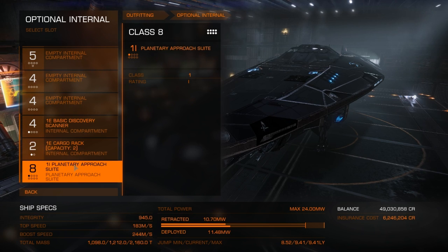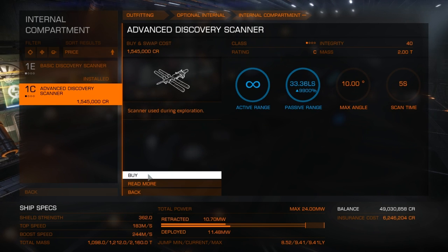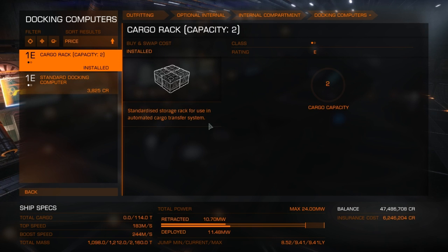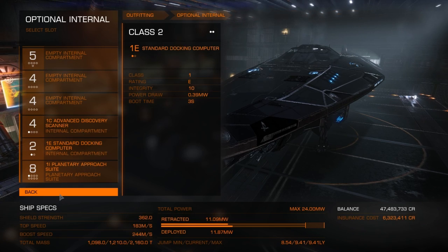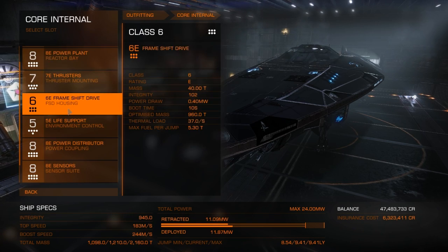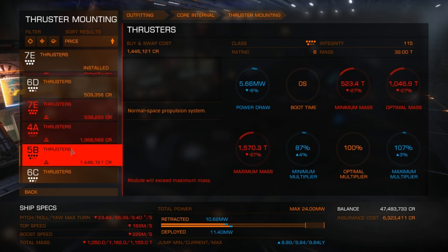I'm going to stick that Advanced Discovery Scanner back on, and this is going to be a docking computer. Let's see what we can do with the core internals first. I wasn't going to derate that — I'm going to try to derate whatever I can to save weight.